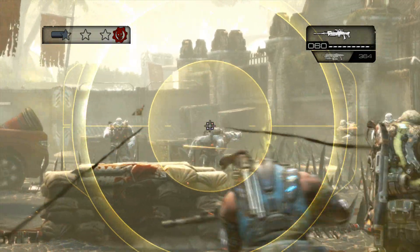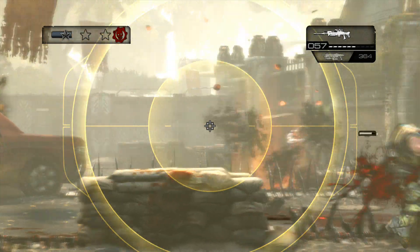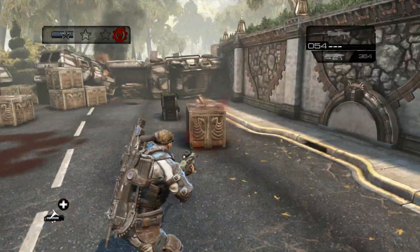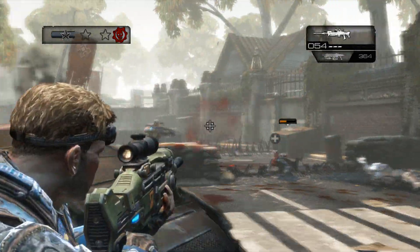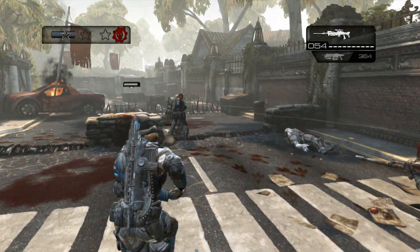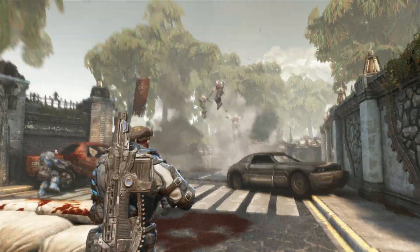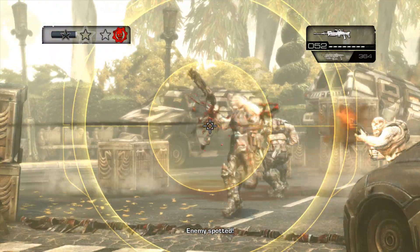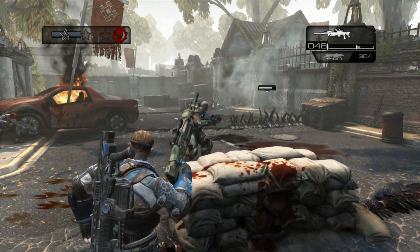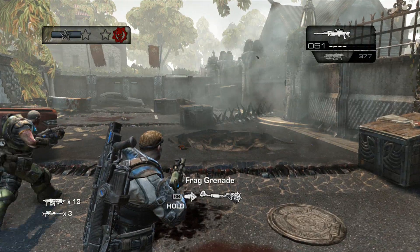Right now we're just going to have a few more traditional locusts coming at you. Try your best to get ribbons, maybe headshots — that's really what I'm going for right here. I keep looking back during this section because once you activate that first wave up ahead, there's going to be a few that will also pop up behind you too. There's nothing like getting pincered. So once you see these guys pop up, quickly take them out from behind. There's only a few of them, which is pretty nice. After you take out those guys, that's mostly it for this wave.